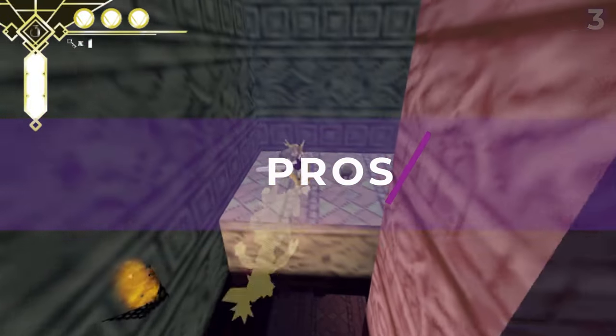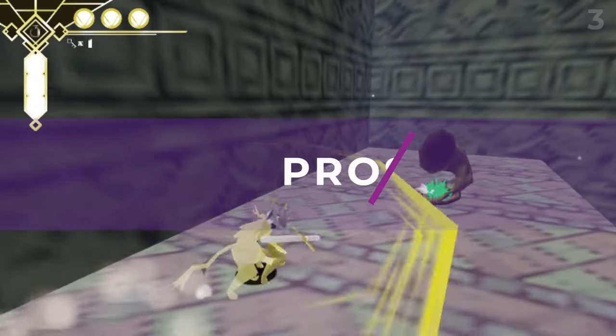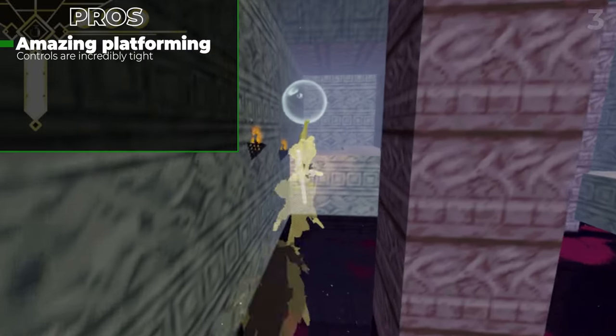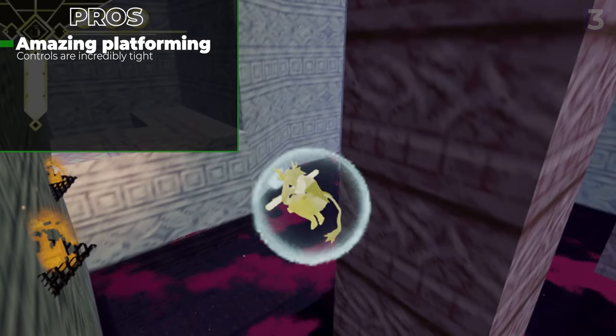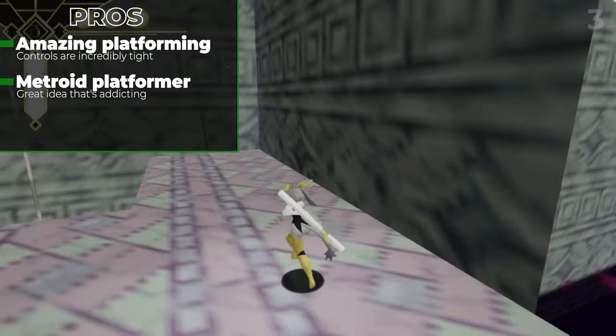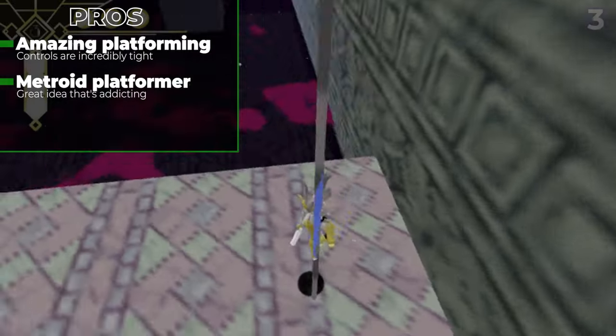So what did I like about Pseudo-Regalia? Well, the platforming here is exceptionally good, with the game giving you abilities at just the right clip for you to master them, and their combination making you feel like a god when you tackle a particular challenge or sequence break. Additionally, making a 3D Metroid but with a focus on platforming upgrades is a fantastic and unique idea, and means returning to a puzzle room to conquer it with your new moves is unbelievably satisfying.